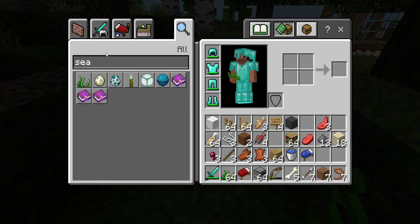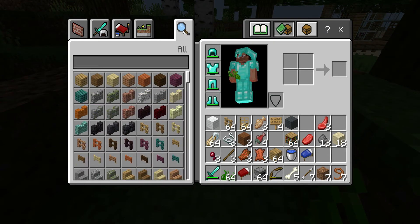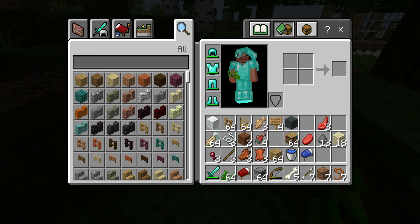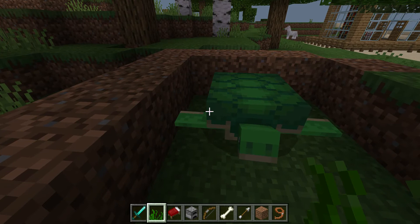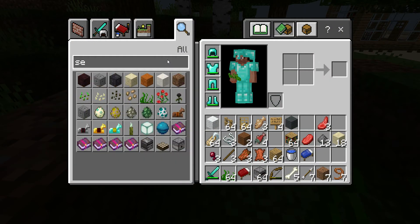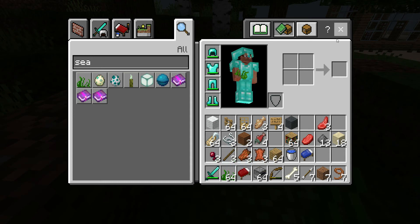Once you're in creative, go to the inventory. You'll see all these items — you don't want to click on any of those. Go to the little magnifying glass icon and type in 'C'. The first thing you should see is seagrass. Take the seagrass and add it into your inventory.